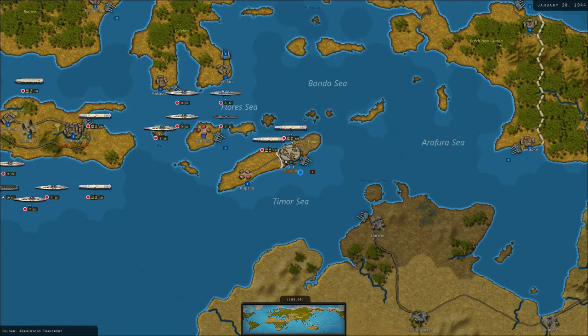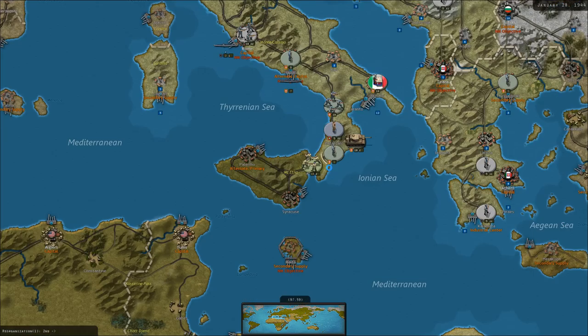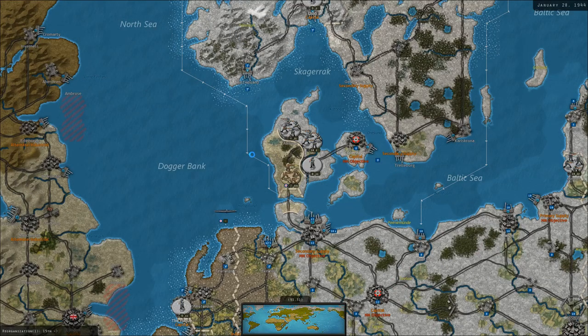It looks like the British just landed and took Dili, which was a small Portuguese island as part of the island of Timor. I'm assuming they just railed reinforcements into Novigrad, so they're reinforcing the Baltics. Various reinforcements going around. American mechanized troops are here in Sicily. It's interesting that Palermo is an alternate capital for the Italians — I would imagine most of their alternate capitals are in the south.